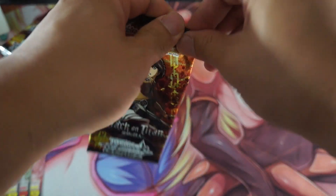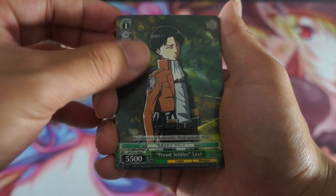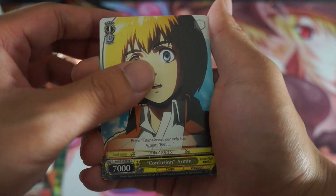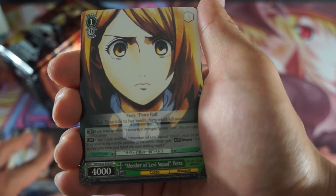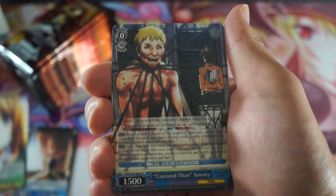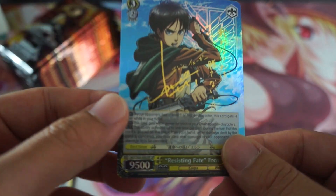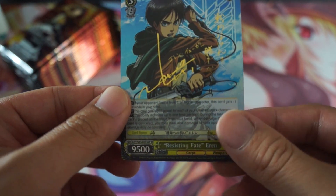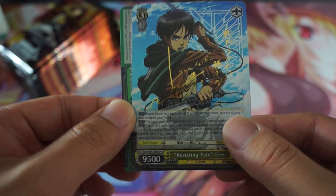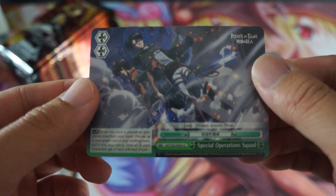First pack, guys! Here it is, let's do this. Do I care what SP card I get in here? No, don't care at all — as long as it's an SP I would love it. So here we go — we have Levi, Mikasa, Armin, a Titan, Petra, and another really scary looking Titan. Oh my god, guys — that's pretty epic. First pack and we got ourselves an Eren sign! Wow, that's unbelievable — one booster box and we got a sign. We also got a Climax.